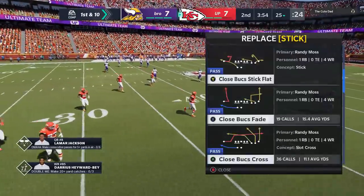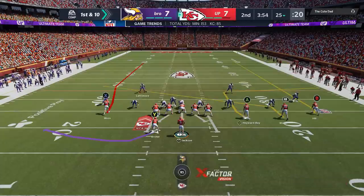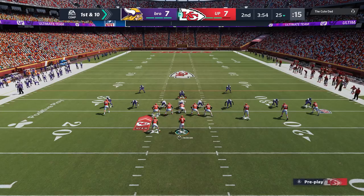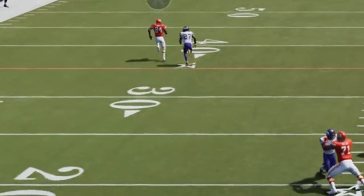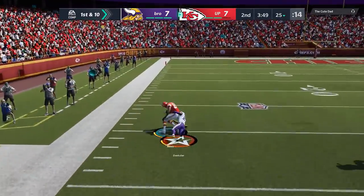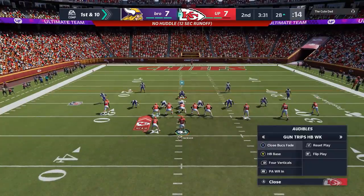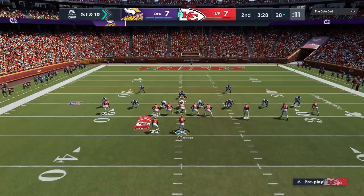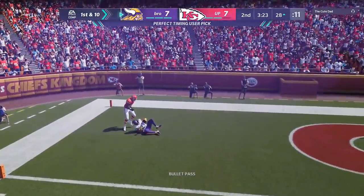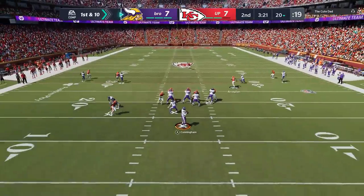Back on the offensive side, we know he's running a lot of man 0, so we're going to go right to our explosive one-play touchdown against man 0 — that's the close Bucs fade. This play takes no adjustments at all. Whether it's man 0 or man cover 1, this X route just gets behind it just about every single time. We go right back to it to run it again, but this time I'm too close — within 30 yards of the goal line — and I have to bullet instead of lob, which costs me an interception. You probably need to run it at least 40 to 50 yards away for it to be a successful play.